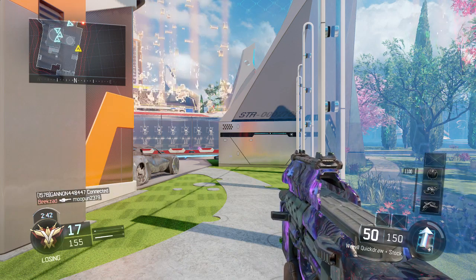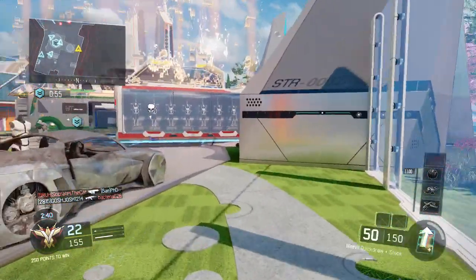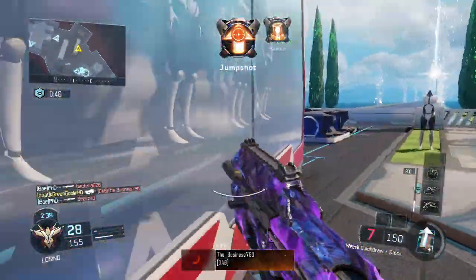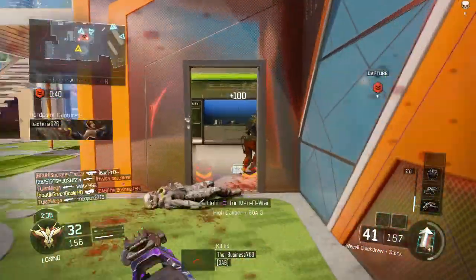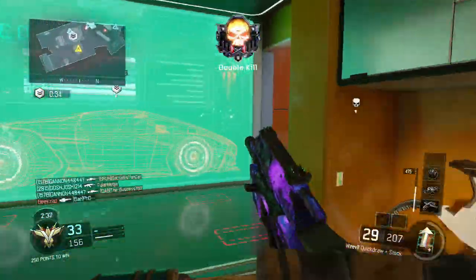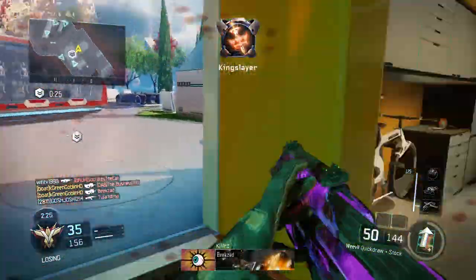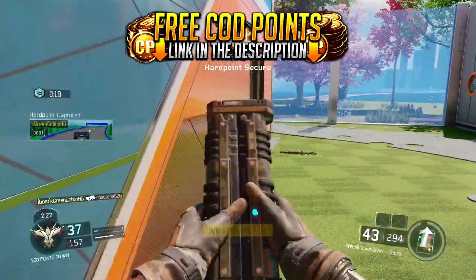That's where the Weevil really gets its huge advantage. Because of its bullet control — the fact that you don't have to reload very often and it reloads fast — you have an extra slot, basically. I like to run the Weevil with only two attachments, that's all I really need to make it a beast gun. And then also with a bunch of perks, and that's what makes this gun so awesome — how you can balance it with perks and stack perks up. The two attachments I choose to run: number one is Quickdraw.